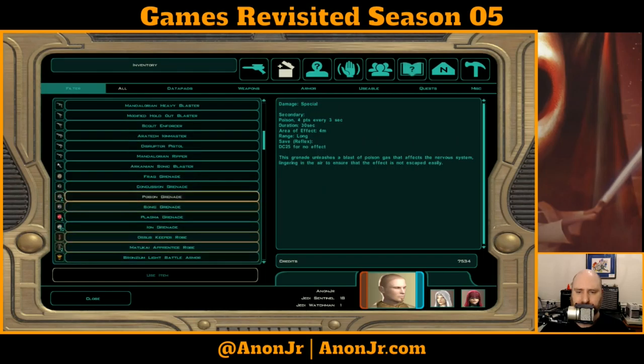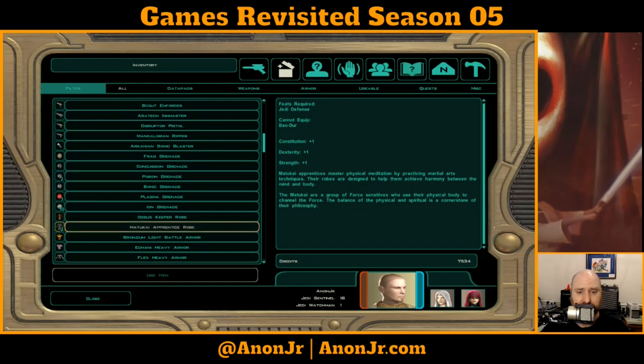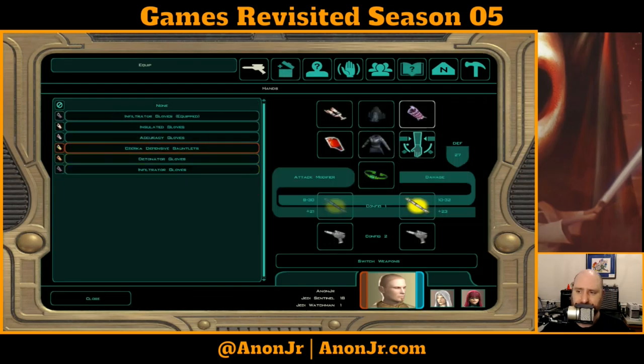Where did I get the heavy blaster from? Oh hey, there's one of those rippers I was looking for — good thing I didn't spend money on it. This is a Jedi robe with defense bonus one — that is the downside to the Matu'kai Apprentice robe. This one has defense bonus one, charisma two, intelligence four, and wisdom four. That might be worth giving to a Jedi that really could use a wisdom boost, because that would help with Force powers.